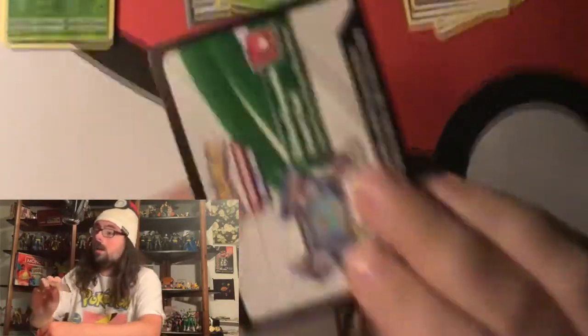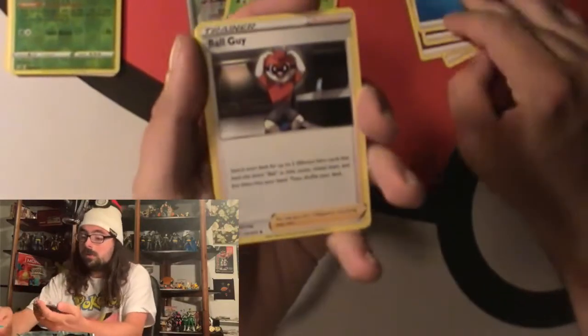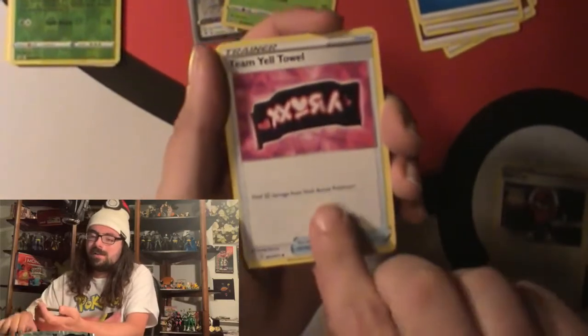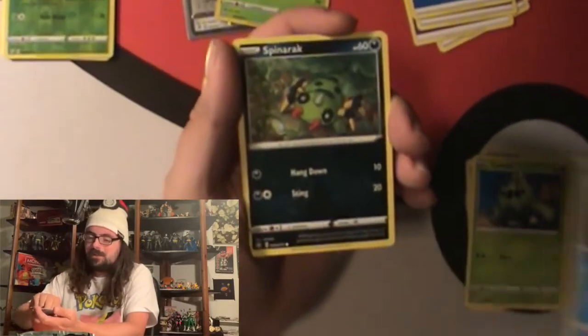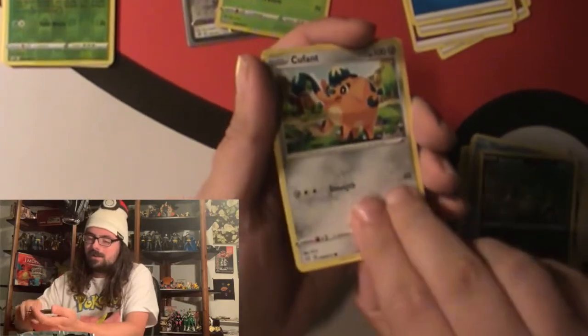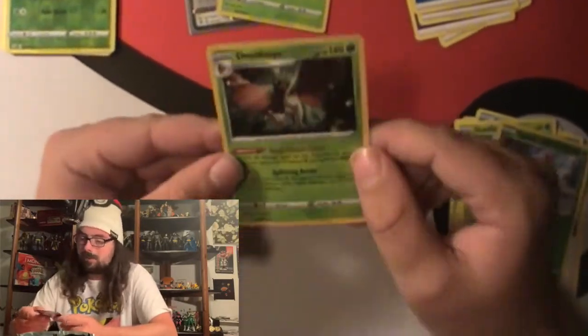The packs have white code cards, so you don't know if you're going to get something because it's white. You do not get a holo in each one. Let's see what this second pack has to offer. We got a Water Energy, a Ball Guy, a Team Tower, a Kakuna, a Chinchou, a Spinarak, a Clefairy, and a Dusclops - a holo! We did pull something! A Dusclops holo - I'll take that. That's at least something, better than nothing. So we did get another pull from the Shining Fates tin.